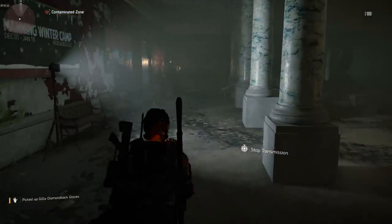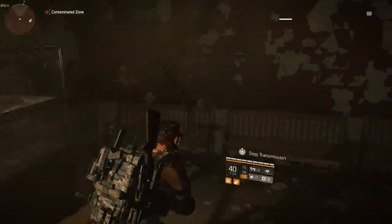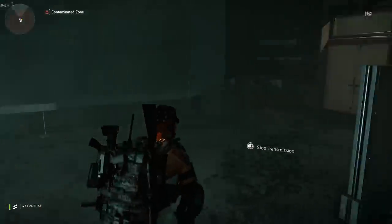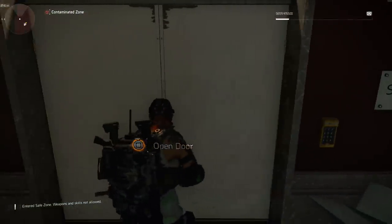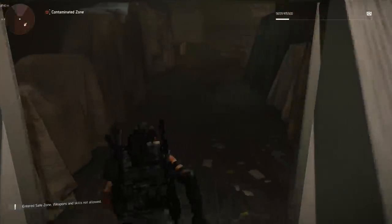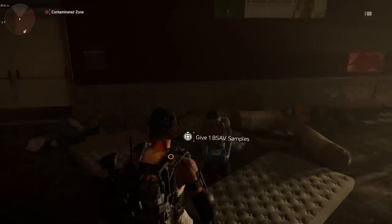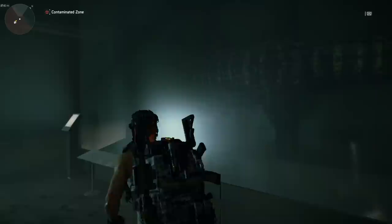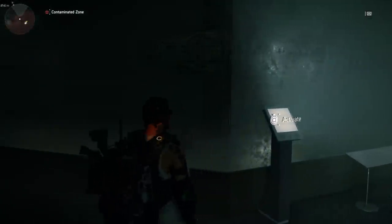Before we activate the panels to get into the secret room, there is one lady you want to speak to because this is part of another secret mission — she'll complete it later on, but you're going to hand her your B-SAV samples. Directly to the left of where you collected that secret loot, there's a room called Museum Storage — it says staff only. Open this door, she's going to be sitting in the back, and all you have to do is interact with her and give her one B-SAV sample.